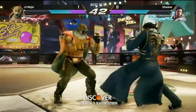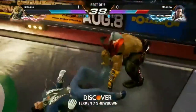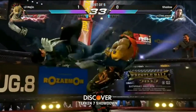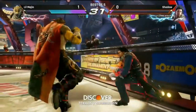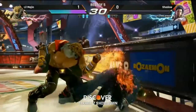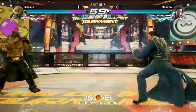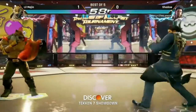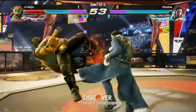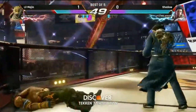Both of these players looking very strong. Got him with the throw — he didn't get the one he wanted, maybe looking for a bigger wall combo. One more hit. That's gonna be it — little Majin threatening to go up 2-0 right now. Got him with the counter hit, just close to the wall.